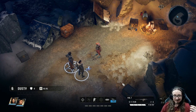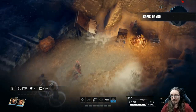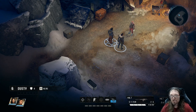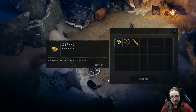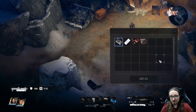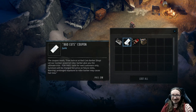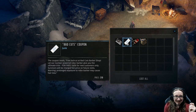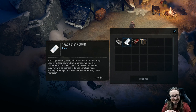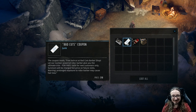I'm kind of wondering — is this thing auto-save? I haven't seen anything about saving the game. There's probably a quick save there — go ahead and hit that. Okay, I can move it around with the corners. I can look around. I saw an ammo box there. 38 spikes. 30-06. 'Good luck, from Joe, on her mission with the Rangers.' Rad Cuts Coupon — 'free haircut at Rad Cuts Barber Shop. Let our nuclear-powered robo-barber give you the ultimate trim for free.' My worst nightmare. 'Valid for new customers only. Survivors will be charged full price on future visits. Warning: prolonged exposure to robo-barber may cause hair loss.' Oh lord.